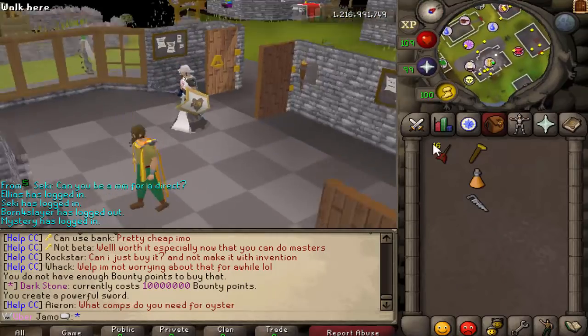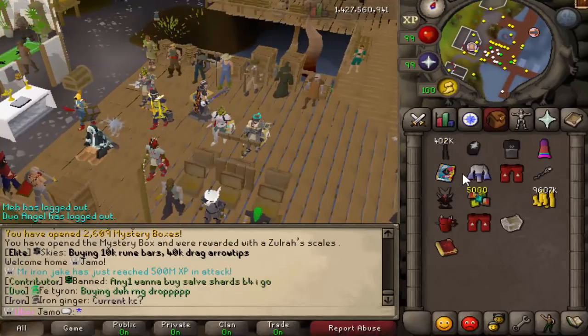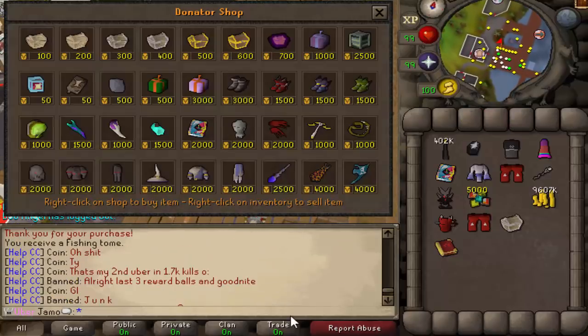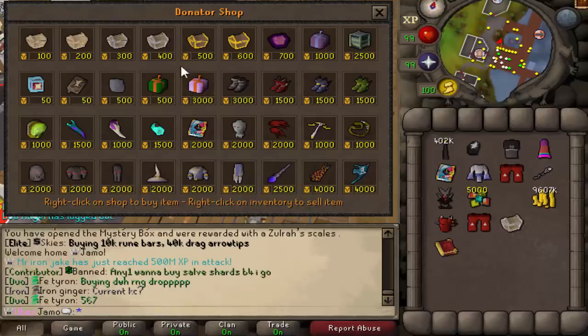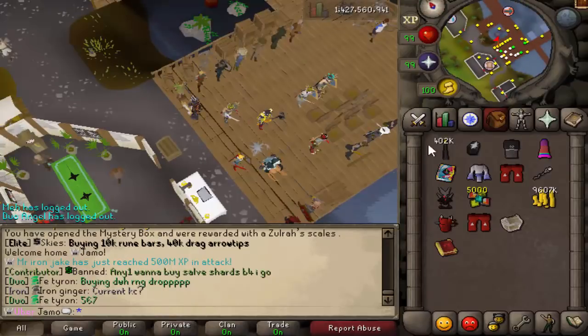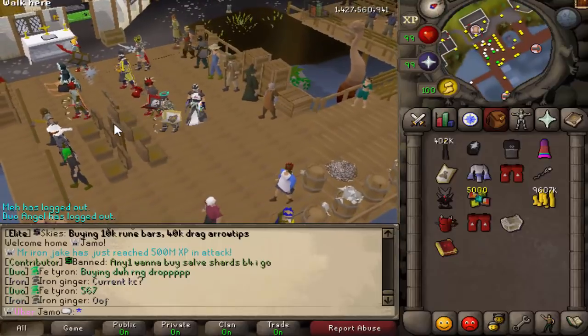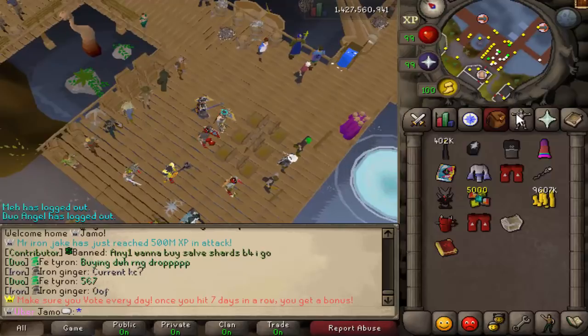We're going to go test this at God Wars 2 right now. My clip just got messed up, but I just bought a Chronicle from the Donator store. I got a bunch of Bonds randomly — the most recent one from the Sinister Chest — and that was enough points to get it. When you wear it and open clues, you have a 1 in 15 chance of saving your clue. That should be fun.